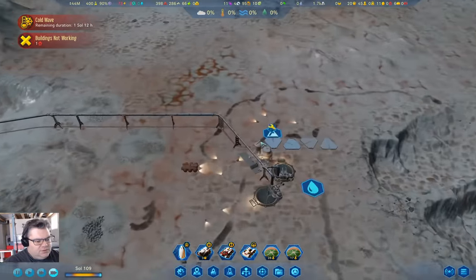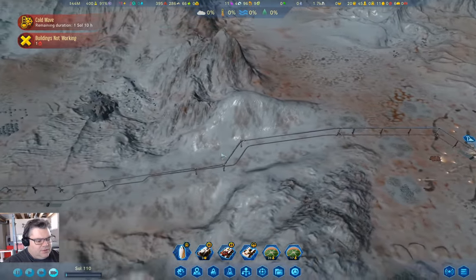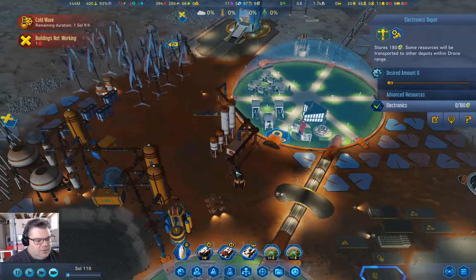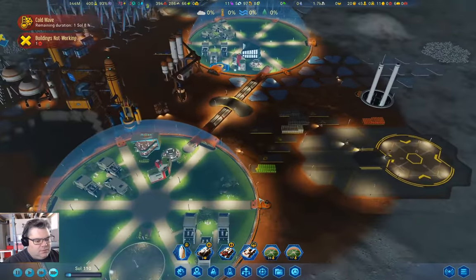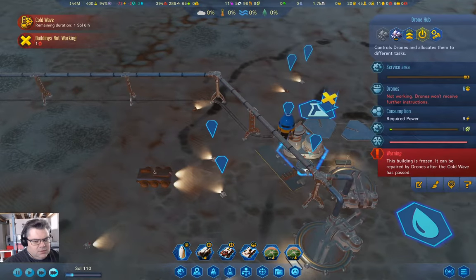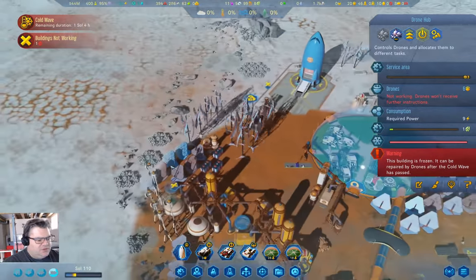The drone hub has not been repaired because I am allowing the machine parts to be there. So where are they? Is it here now? Oh, it's frozen — right, yeah that makes sense, it's frozen.